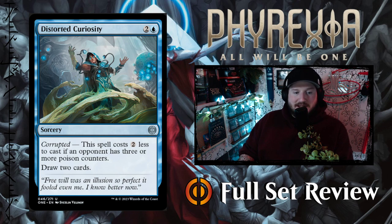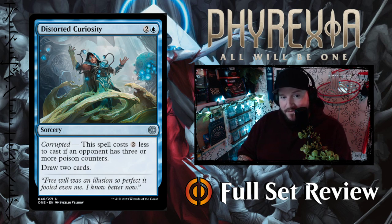Next up we've got Distorted Curiosity. We've got Jace, who gets Completed unfortunately — spoilers. It's two and a blue for a sorcery with Corrupted: this spell costs two less to cast if an opponent has three or more poison counters. So it could be a one-mana draw two cards, which is very powerful. I think this is going into every blue deck in constructed — that's fantastic.